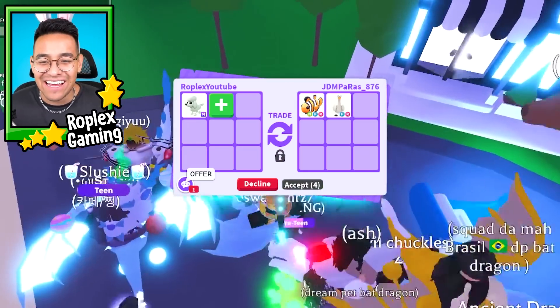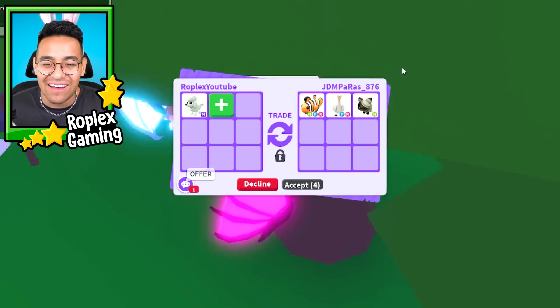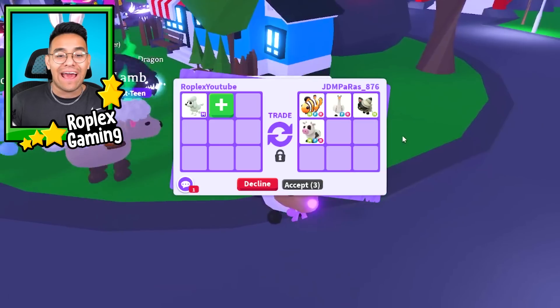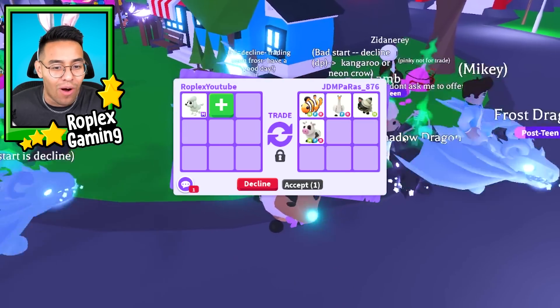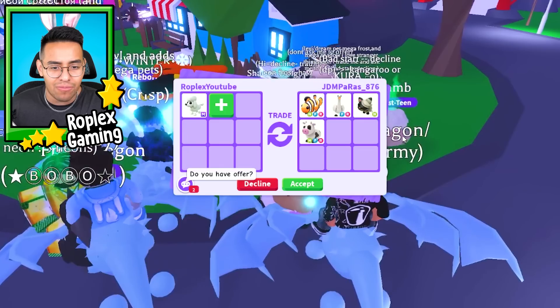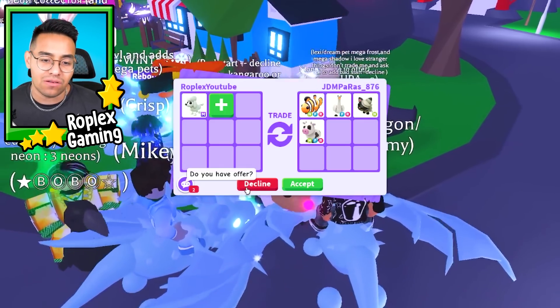JDM PA Ross underscore 876 is offering a neon clownfish, a fly ride swan, and a neon mummy cat. Oh, a neon cow — I haven't seen that in a while, those are worth a lot. Is he adding all of that for the mega poodle? No, he wants me to add some more.